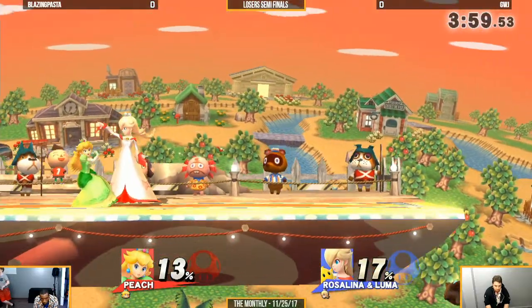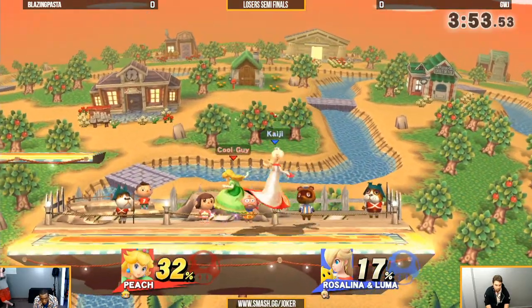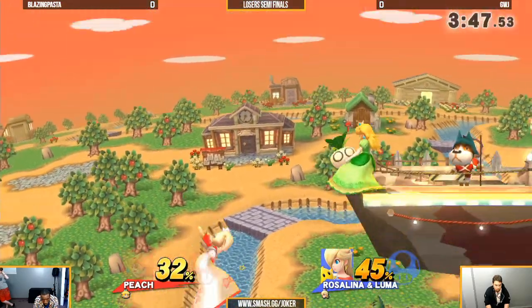Her kill power is that and tipper forward air, tipper up smash. Wow, Luma's gone already. Kosta's showing he knows how to deal with this matchup. Nice dash attack — one of Peach's best moves.